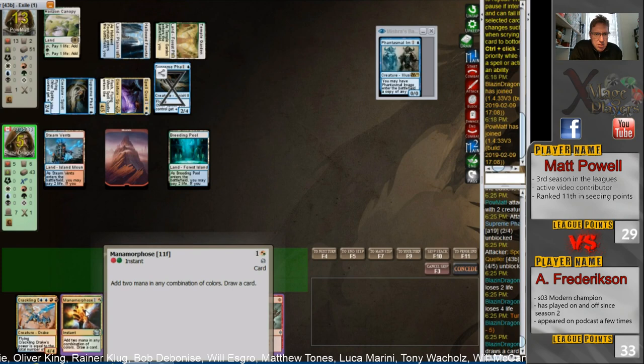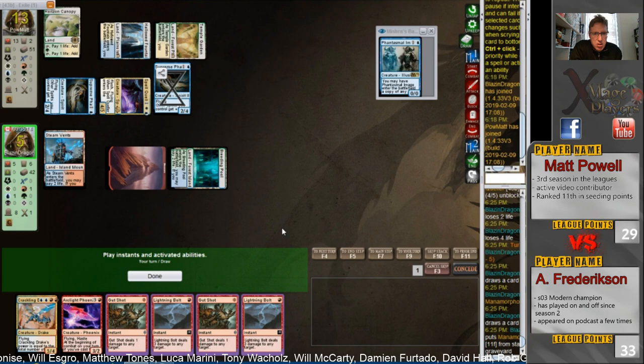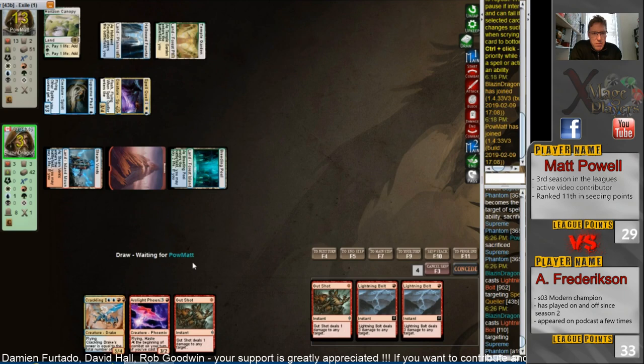Gut Shot does one, so he can only take down a Lord. Takes one of each — finds two Lightning Bolts. He can actually bolt down the Spell Queller to get back his Thing in the Ice if he wishes, but he can't flip the Thing in the Ice. Nice play there — Gut Shot on the Phantasmal Image, because any spell that targets it kills it. Now he's going to bolt down the Supreme Phantom and then bolt down the Spell Queller. Very nice play from Anthony to clear the board there.